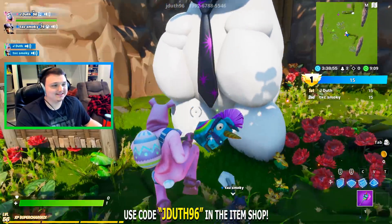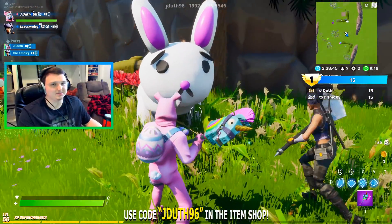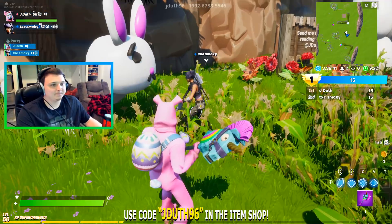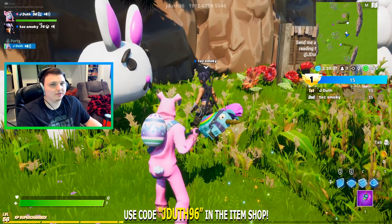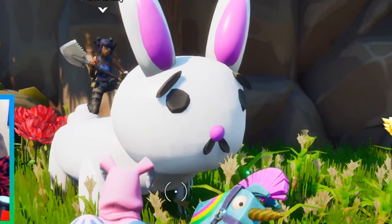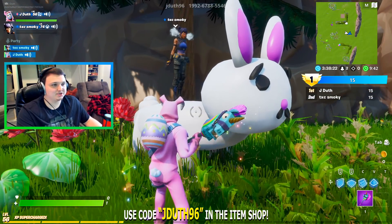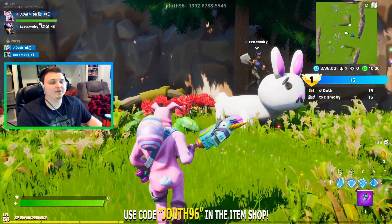Oh my god Smoky, it's the Easter Bunny! Do you want to take a picture with him? Go in front, don't be scared! Shout out to JDubs for making it. You guys gotta smash a like for these bunnies — look how cute they are! Why is the Easter Bunny smoking? Is that a candy cigar? You should hop on its back — look at its face, it's like 'why is this human on me right now?'